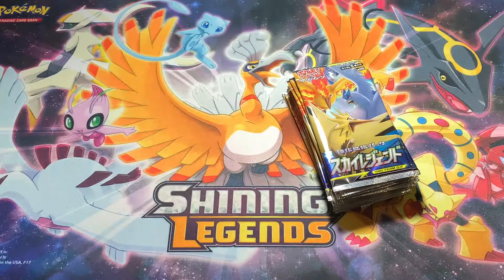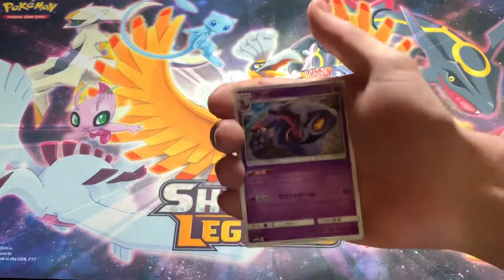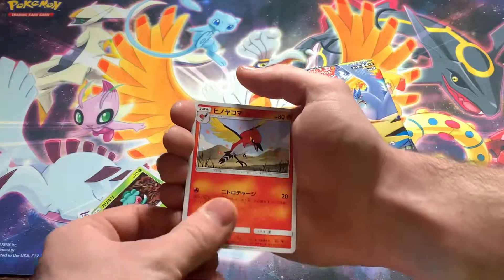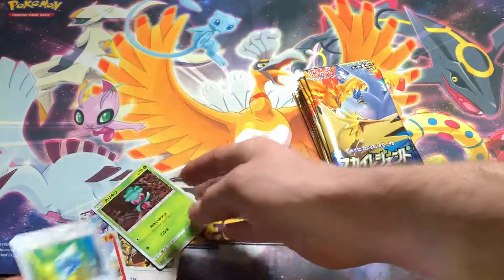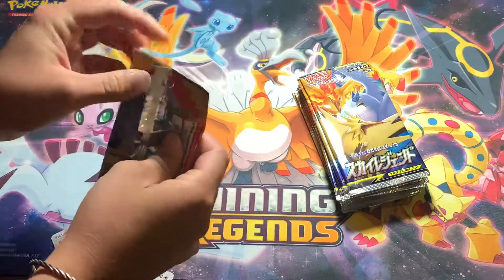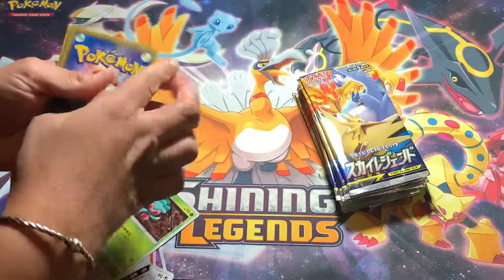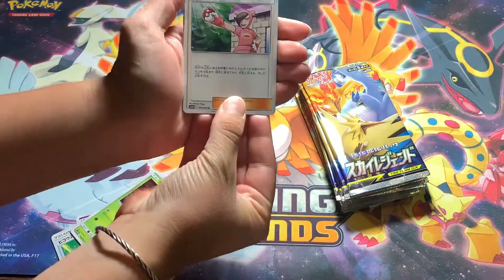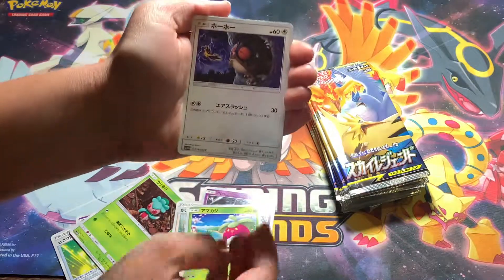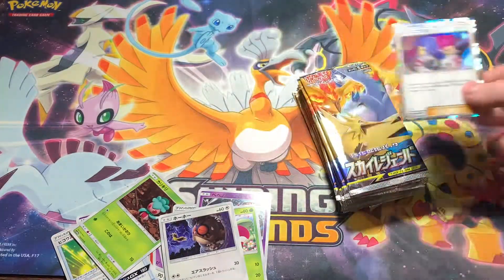Opening up the first pack of this half. First card: Arbuck, Noctowl, Fomantis, Fletchinder, and a Z-Crystal something. Next pack: Pokemaniac, Poipole, Bounsweet, Hoothoot, and another holo — Jesse and James. That's a good one.